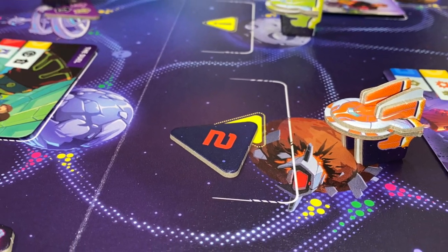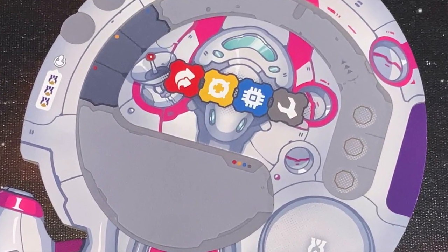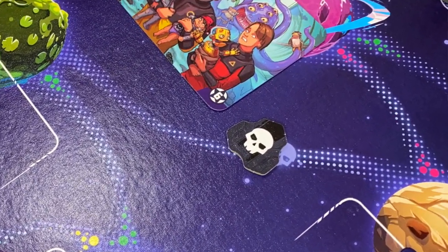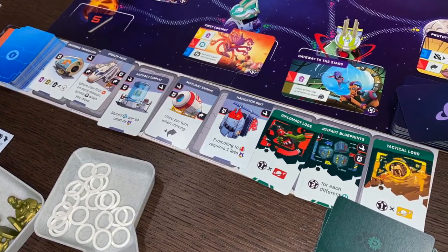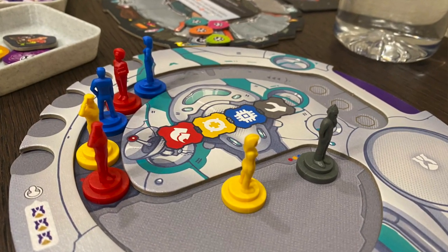The board also shows numbers for each location or mission. Your different crew members can do different things based on their color and different rooms on the ship. Your red crew member can go to the red location, which is helm, and move the ship up to two spaces. You can move your yellow cadet to the yellow room, which allows you to blast and shoot at pirates in your way. The blue cadet essentially lets you take science cards. And then you've got the gray repair — any of the three colors can do a repair action, but the gray cadet can only do repair actions and can't do any of the other actions.